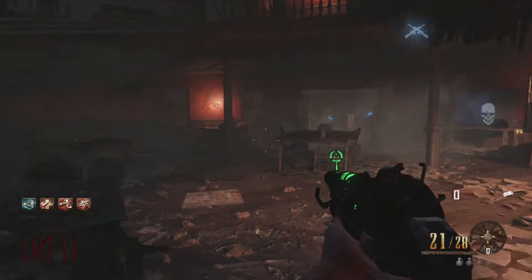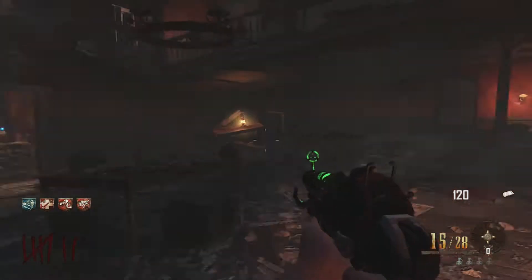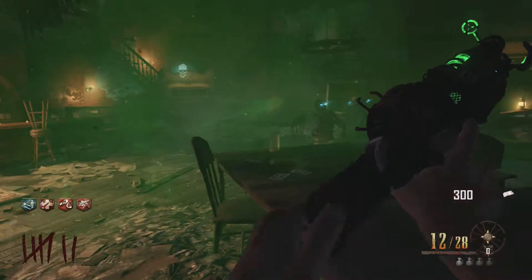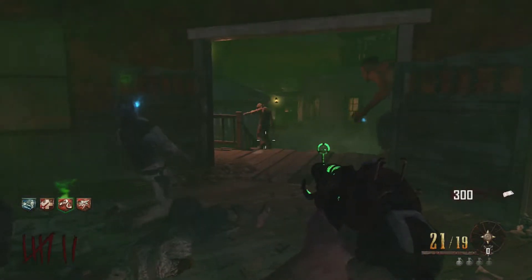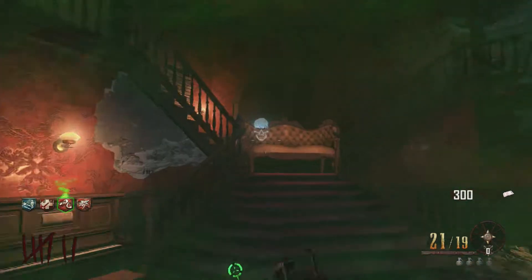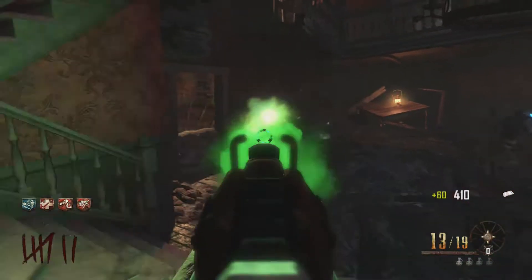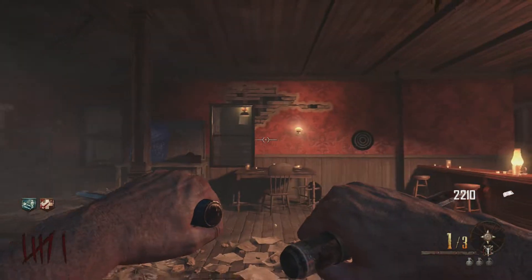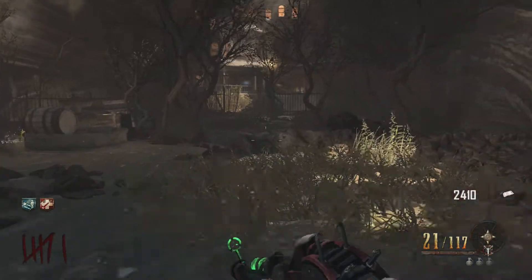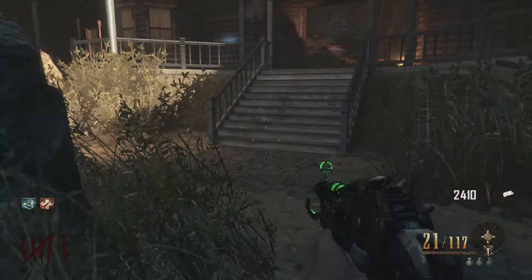What's going on guys, this is Sand Dragon Gaming, and today I'm back in Call of Duty Black Ops 2 Zombies. I'm gonna be showing you how to get two perks fast in Unburied. For this you're gonna need a time bomb. You're gonna want to come over to the mansion, go inside, and get to the other side.